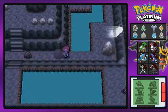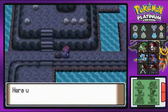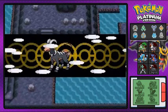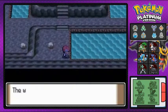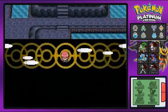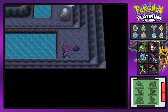Where? Well, in Mount Coronet. As you probably already know, Mount Coronet has about five main entrances, and I'm going through the main area — the easiest way to actually get to the Team Galactic guys.